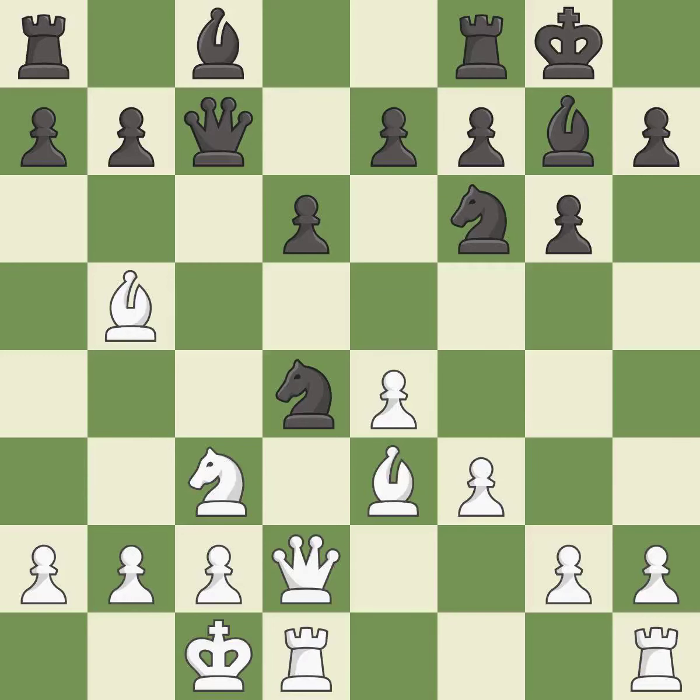Castling gets the king to a safer square, out of the center of the board, while also developing a rook. Castling kingside tends to be safer because the king is further from the center — it is best. This connects the rooks, which helps them coordinate together in the future — it is excellent. After all captures, this is an equal trade. Takes back. The rooks can see each other now, allowing them to provide mutual defense — it is best.